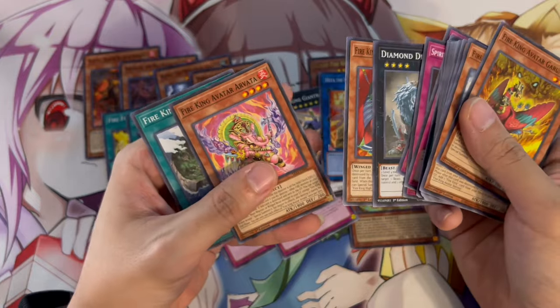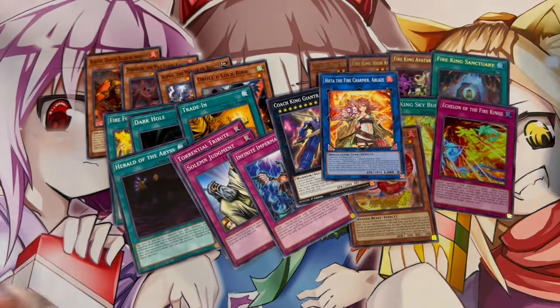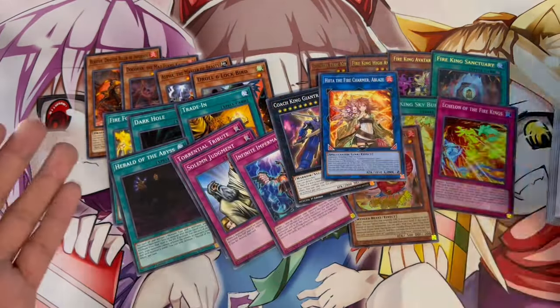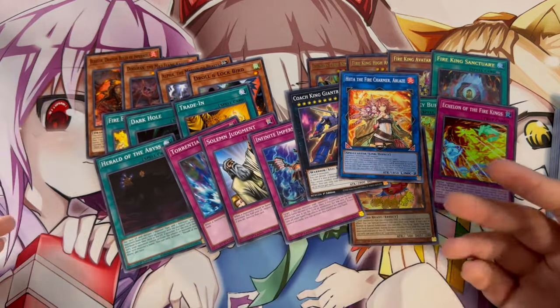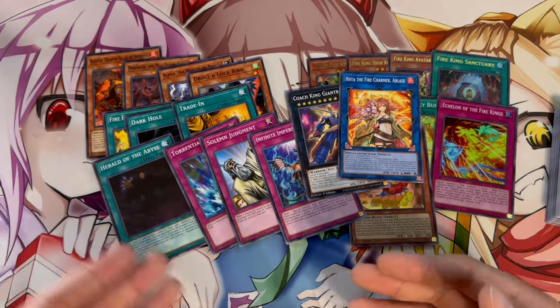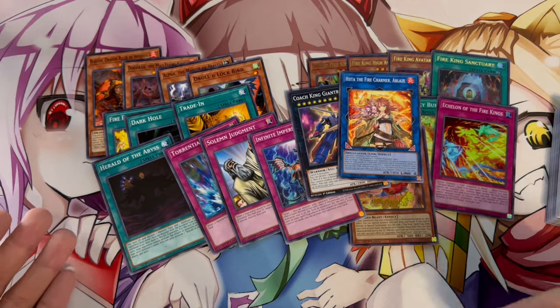You also get Avatar Garunix and Avatar Arvada. This is a lot of really powerful staples and reprints — Judgment, Imperm, Droll & Lock Bird, Alpha, Dogoran, Dark Hole, Herald. You could almost build a side deck with just this structure deck because Herald is really good against a Purrely matchup.